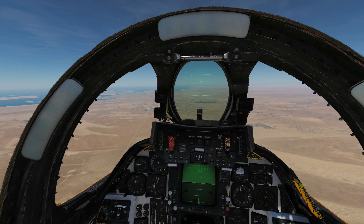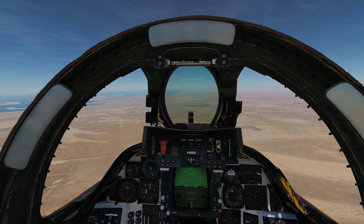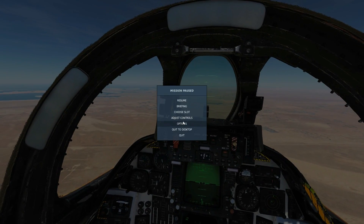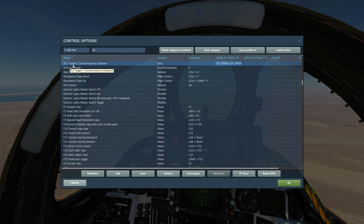Next, let's look at the buttons and controls for firing these countermeasures. From the pilot seat, in controls, we have the DLC toggle / countermeasure dispense button on the stick. It will fire one chaff or one flare depending on how the RIO has set a certain switch. The rest of the work is done from the RIO seat.